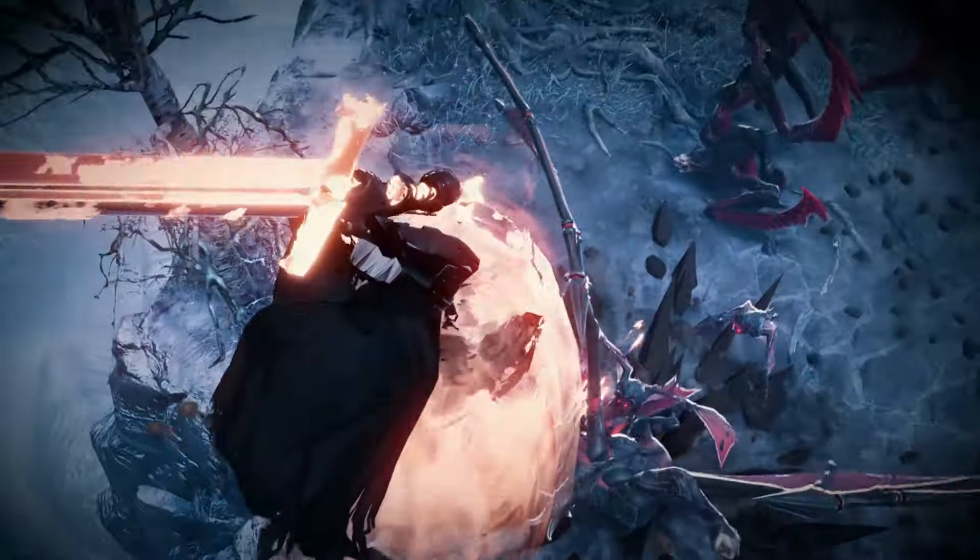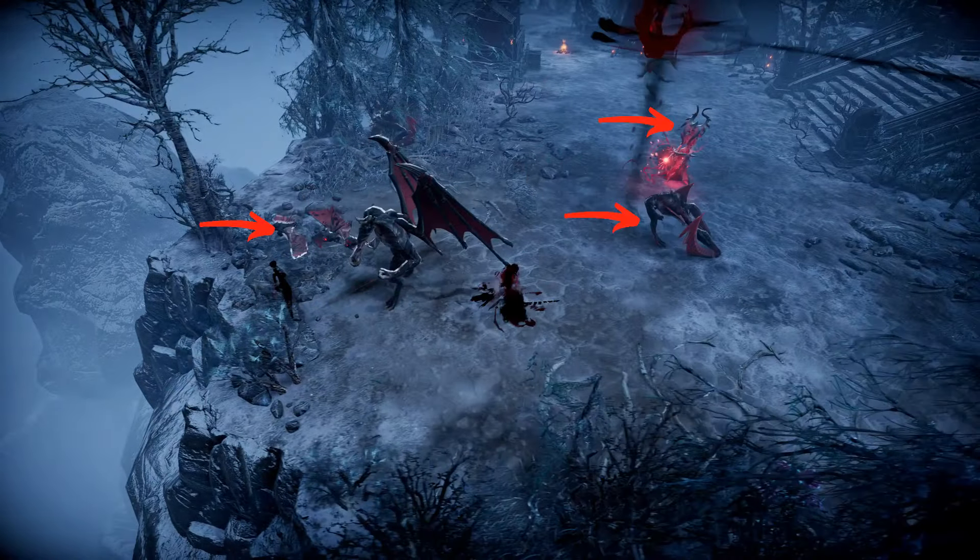We also get our first look at dynamic conflict events, where the player faces Dracula's forces that include a Caster, Rogue, Warrior, and some Bats as fodder.